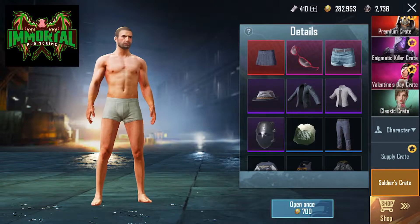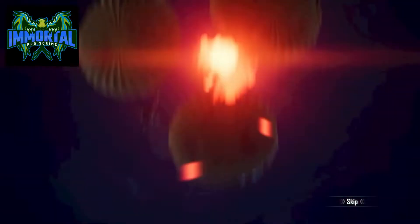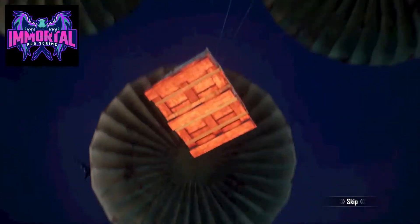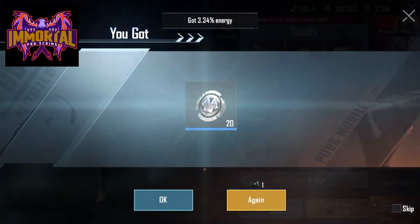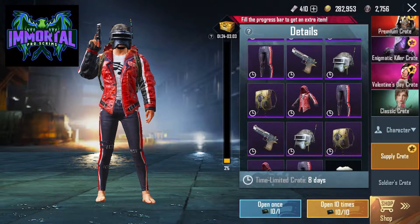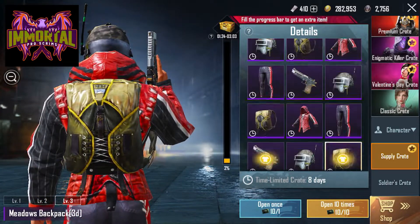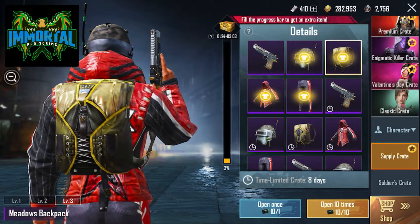That classic crate will be at the end because that's my favorite one. Let's open this supply crate once and then we'll do a ten-times-one again. I mean, it's a bunch of... is there anything cool in this? Okay, there's this skin, there's this backpack — nothing super cool.